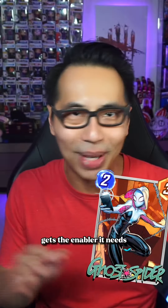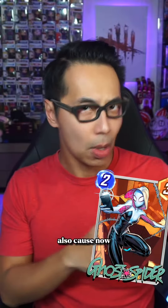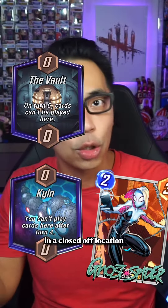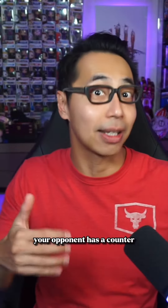So right away, the move archetype gets the enabler it needs, giving you another option to move cards like Vulture, Human Torch, and Multiple Man. But I expect to see her as a tech card in other decks also, because now you can pull cards that you played last turn in a closed-off location, or save your big power cards if you suspect your opponent has a counter.